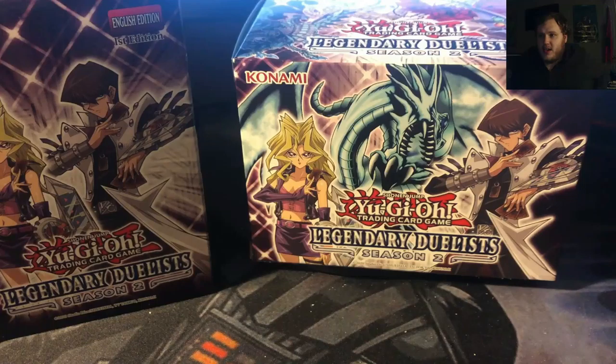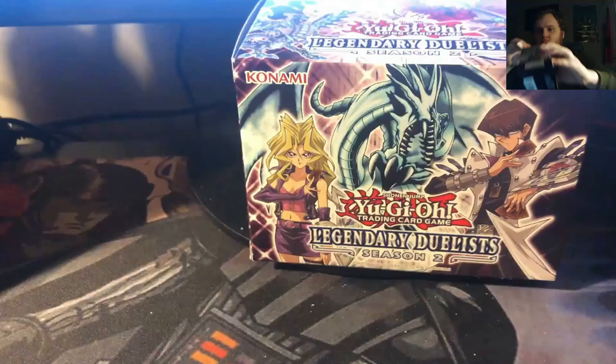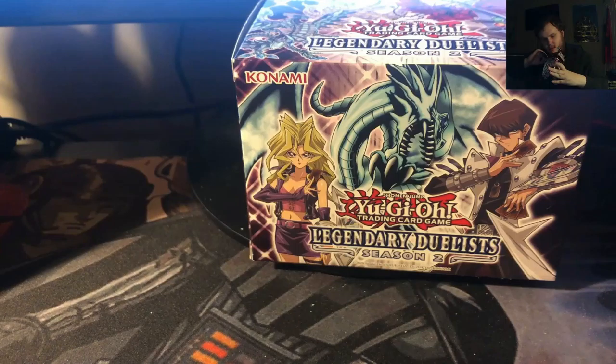I know there's Blue Eyes cards in here, obviously with the Kaiba theme. There are Harpy Lady cards in here with the Harpy theme, and there's also Cyber Dragon. A lot of good reprints in this set, so I believe you get a promo card out of here. I think it also comes with a dice too.